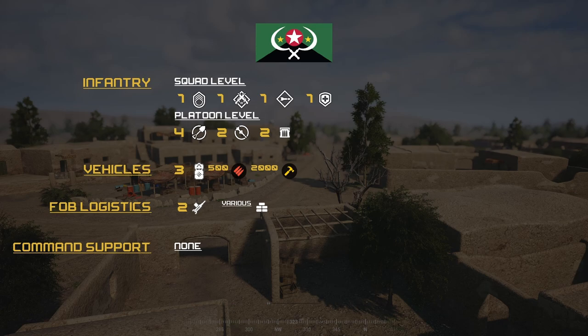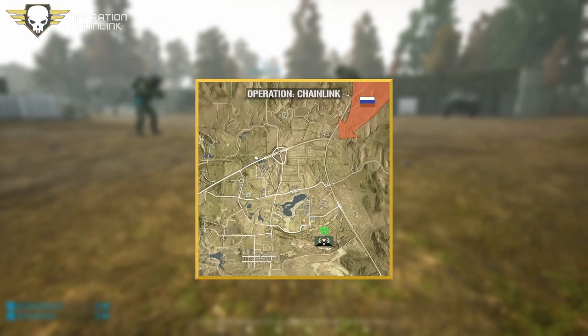Now we'll go to the op map and briefly go over the objectives. For the Russian side, the objective is to destroy and occupy the Mil-FOB at N1026 until dusk. For the Militia, their objective is to fortify and defend the FOB position at N1026 until dusk. Pretty straightforward — one's attacking, one's defending. If one side loses all their forces, they lose.